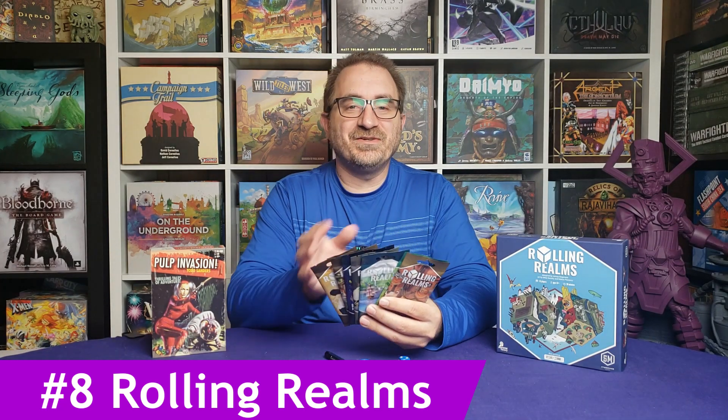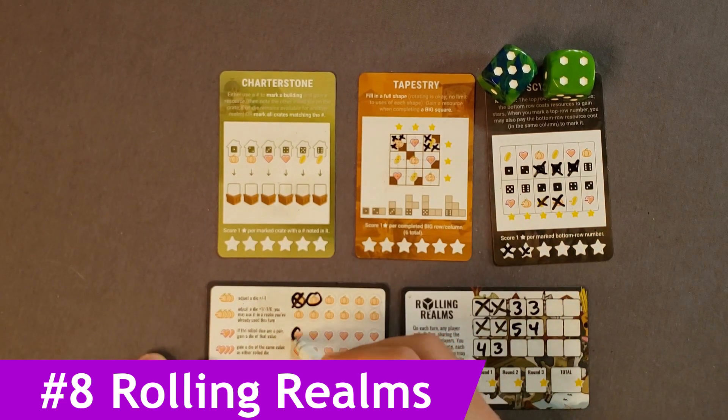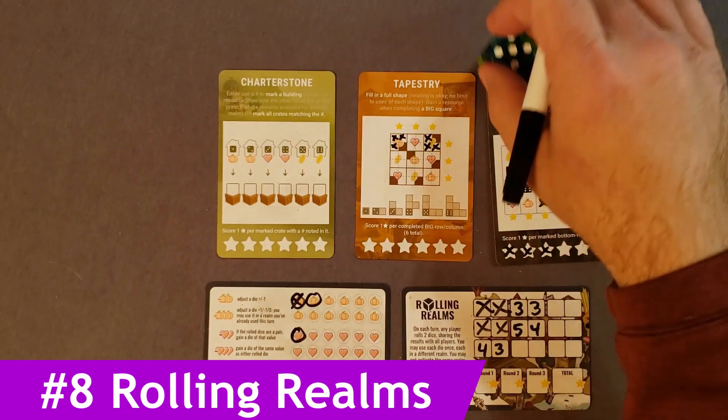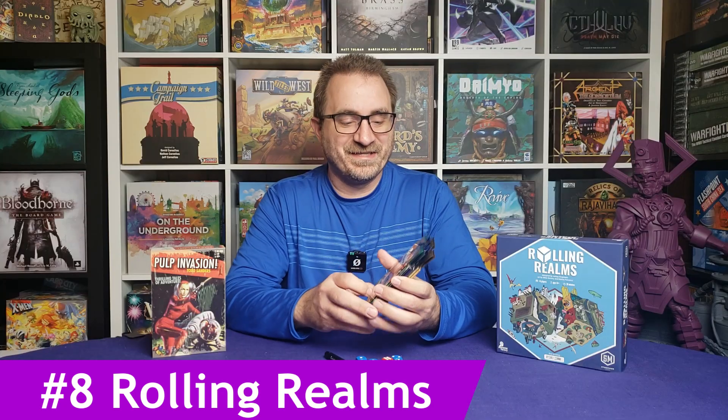Speaking of opportunities, I have a game where I've bought a lot of expansions and haven't opened them all — one of my favorite all-time roll-and-write games: Rolling Realms. The nice thing is I don't have to take the entire box. I can open one of these player packs carefully, pull out the cards, and select a random six or twelve different realm cards. I already have the dice and just need a dry-erase pen. This takes a lot less room and gives me the opportunity to try new realms, including a campaign set. That's number eight.